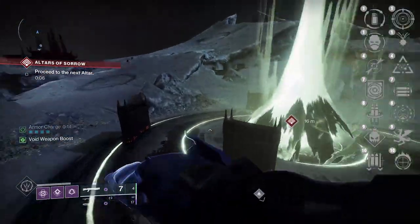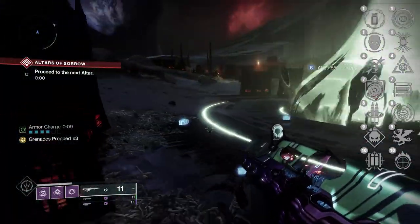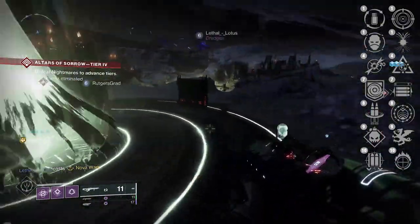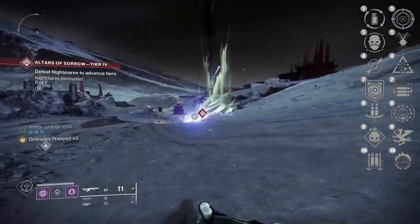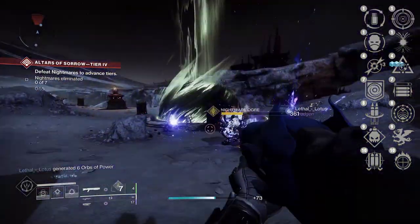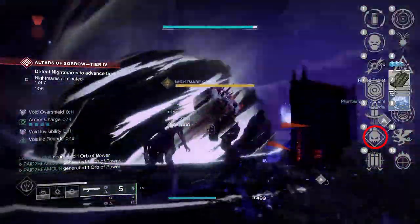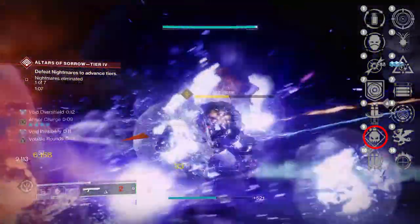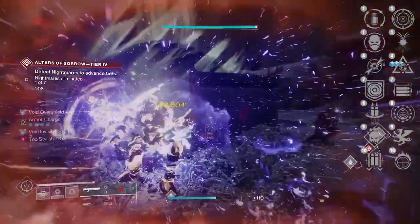Now the bread and butter — the trait perks. In the first column you've got Compulsive Reloader, Envious Assassin, Dragonfly, Repulsor Brace, Reconstruction, Demolitionist, and Fourth Times the Charm. There aren't any accuracy-increasing perks here, so for PvP the only option I'd really want is Demolitionist, which gives grenade energy back and auto-reloads this weapon every time you throw a grenade. All other perks in this column are mainly for PvE.